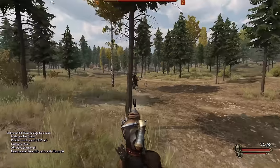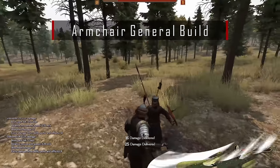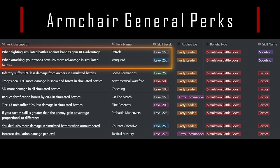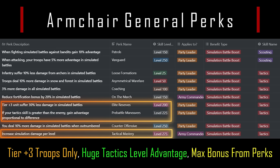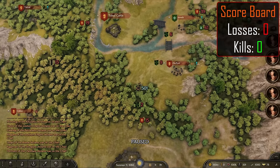We are nearing the end of the video — time for the bonus: the Armchair General playthrough. With this build, you can conquer all of Calradia without personally lifting a finger, except to hit the auto-resolve button. We need several perks: Scouting perks at 150 and 250 giving boosts to bandit fights and all others, then from Tactics: 200 Elite Reserves, 225 Pre-Battle Maneuvers, and 275 Tactical Mastery. We will maintain an army of Tier 3 or higher units, have a massive tactics advantage over all commanders below 330, and have the max bonus to all auto-resolve battles.